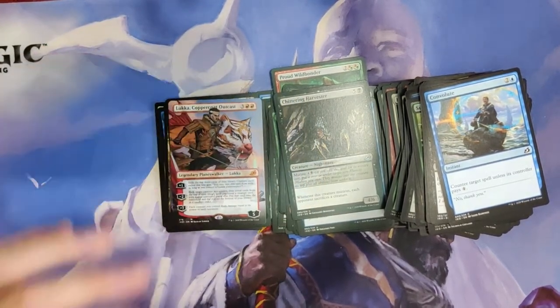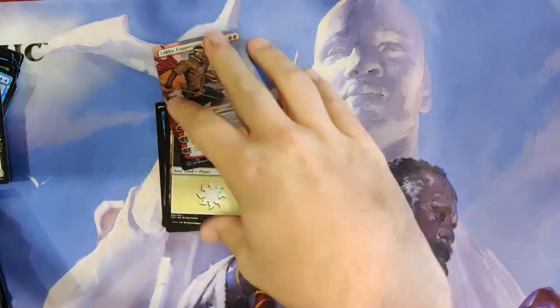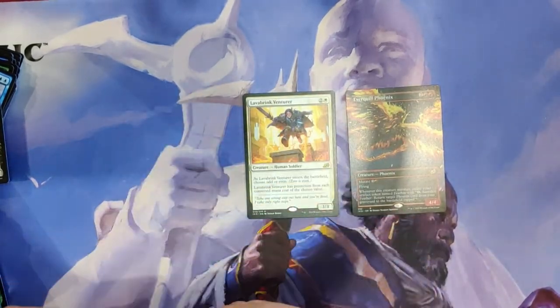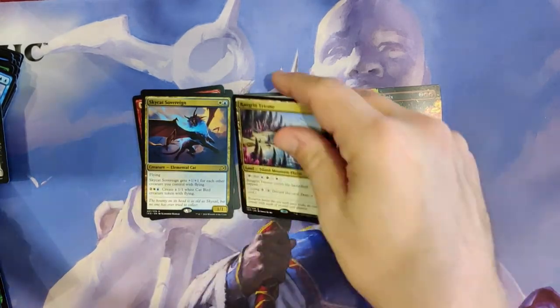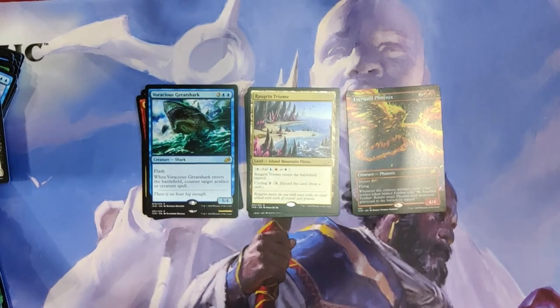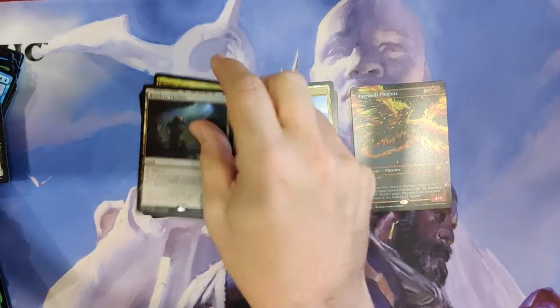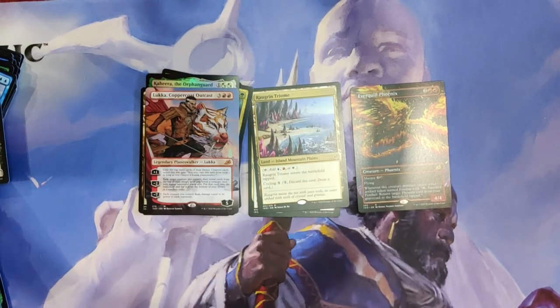Pretty good 10 packs overall — we did pretty good, we got some good uncommons. Lava Brink Venturer is quite good. You got a full art Everquill Phoenix. Yorian. We got a little bit of poo. Skycat Sovereign — very playable. We got ourselves a Triome, which is nice. The Voracious Great Shark is pretty good. We got a Bonder's Enclave — very playable. And we got a Foil Kahira. And a Luca — Coppercoat Outcast. Very nice. Good opening — I hope everybody enjoyed. Have a magical day. Bye!